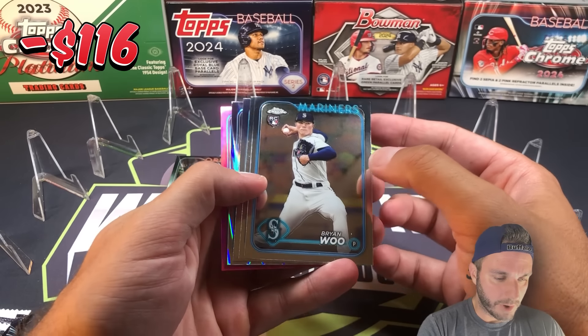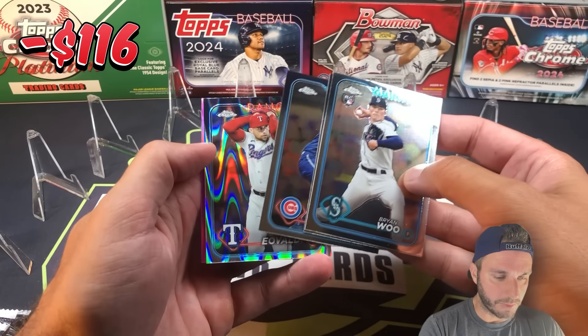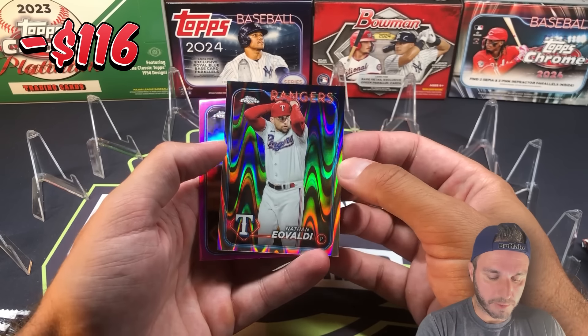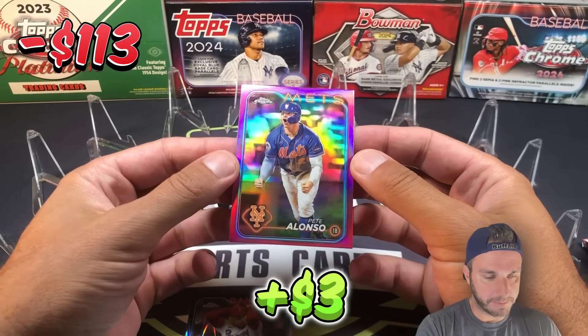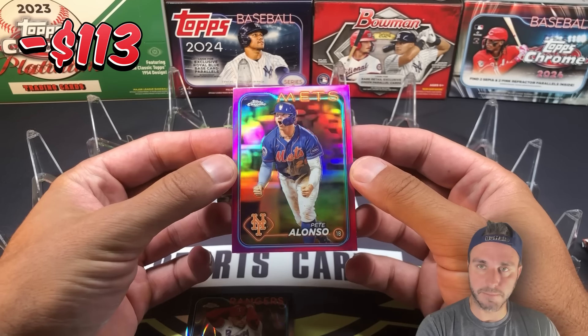This is going to be our Ray Wave parallel. There's Brian Wu rookie, Grant Hartwig, Justin Steele — the Ray Wave is Nathan Eovaldi, non-numbered, these are one per blaster. And then the first pink is Pete Alonzo — Polar Bear! Not a bad pink to get. Pete's having a little bit of a down year this year, but my Mets have been on fire.